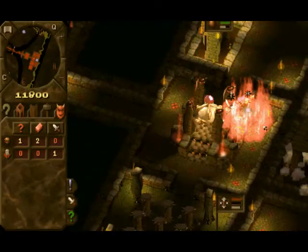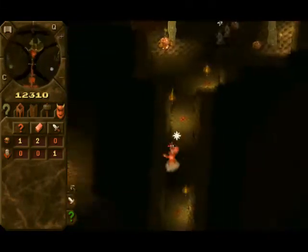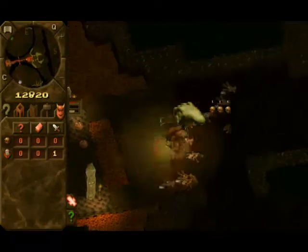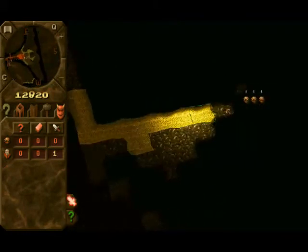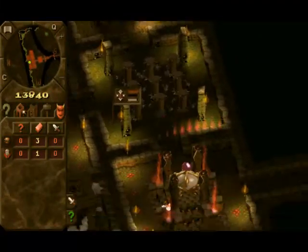Dungeon heart being attacked — that'll happen if you let one through. That's fine, fairies don't have much health. There are a couple more left. Kill the last few. Here's a good place to dig gold, so I'm going to set my imps to start digging around here, digging in this vague direction. Once you've finally won a battle you can go back to researching. Drop him. Might as well finish this hatchery as well, I guess.